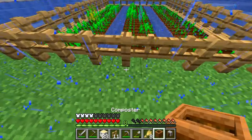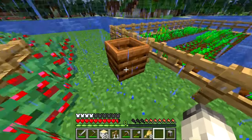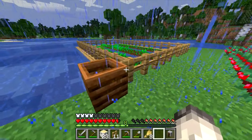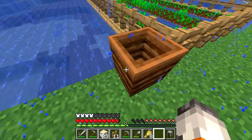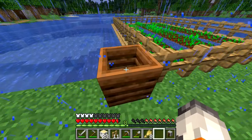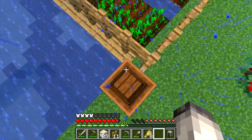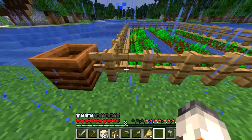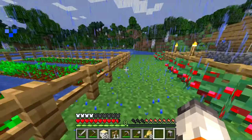We're gonna put the composter right outside — right there. Hmm, I don't know exactly what this does, so let me know down in the comment section below. What exactly does this do, and why is it used for gardening? Obviously it has something to do with compost, but let me know.